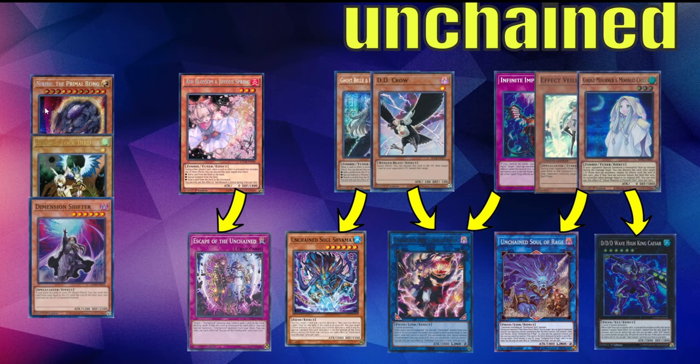For Nib, Droll, and Shifter: Nib is very good — they can play around it but it makes them burn a lot of resources, and their grind game is not the best. If you have Nib and another hand trap, you're doing very well against them. You can also hit the level 3 purple one with Imperm as well, which is really good. Droll is not the greatest — I wouldn't side Droll in for this matchup.